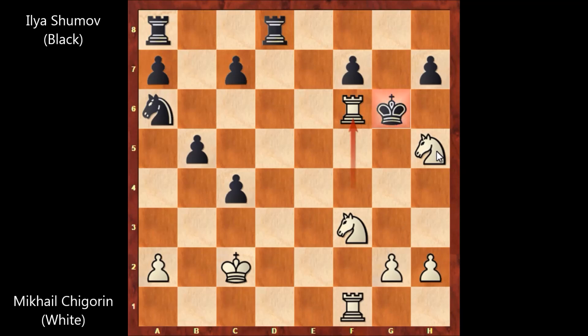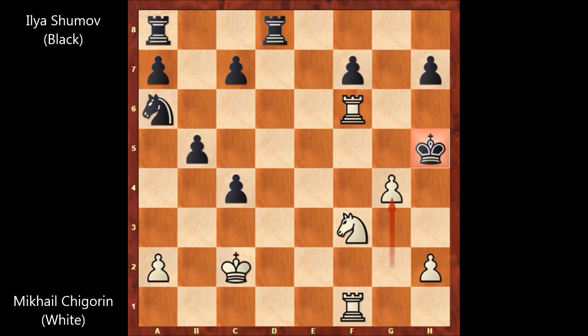Chigorin appeared to forget about his knight — King takes on H5. This was part of a plan. Chigorin played a very beautiful king hunt. Watch this epic king hunt by Chigorin. He played G4, that's check. King takes on G4, Rook to G1, King to H5. And here comes Rook to G5 by Chigorin — checkmate. The king is dead. The kiss of death. What a beautiful checkmate by Chigorin.